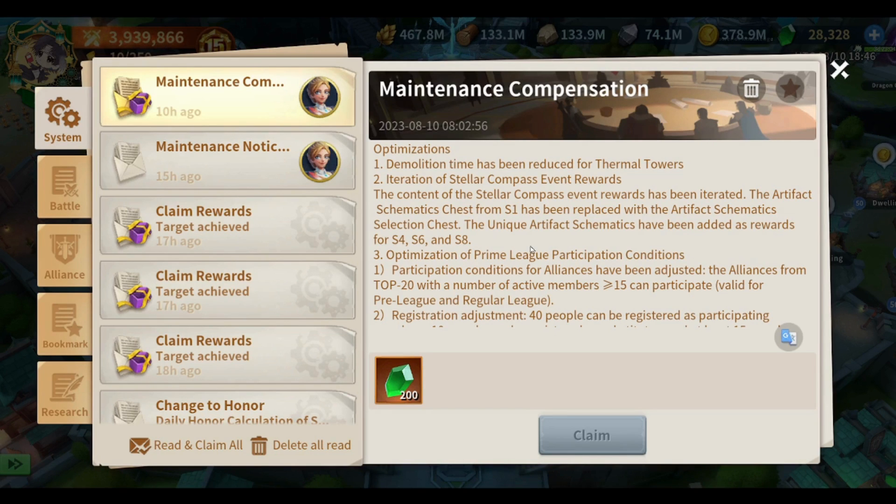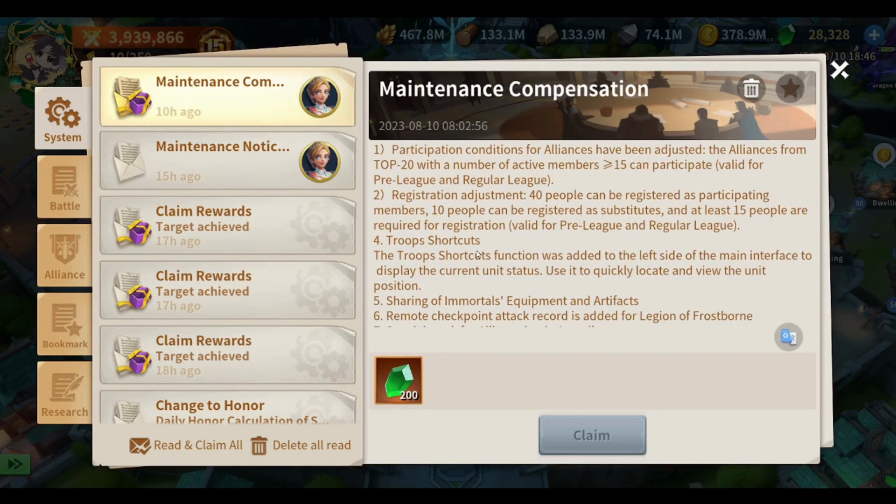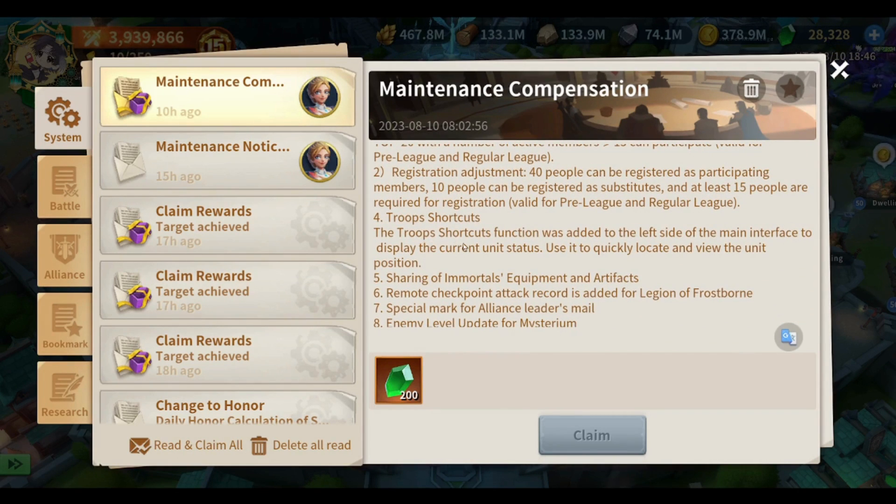We really need a bunch of artifacts from the stellar compass — for example, I need a couple more artifacts for William to get a decent one and develop it, and I'll need more artifacts for Ember Khan to develop the one I have right now. As for Brian League participation conditions, I think this regards R6 — I don't really care about how we participate in Prime League, I'll let Vengeance or Burrito handle that one.